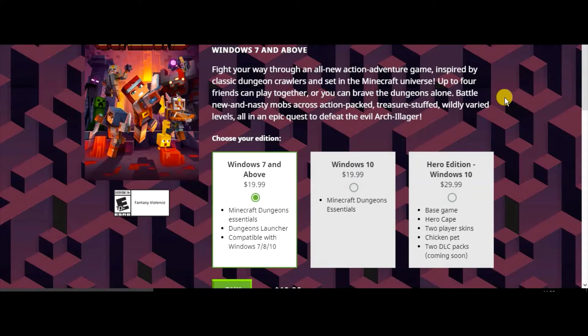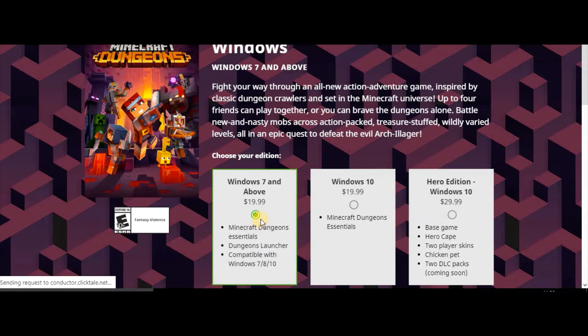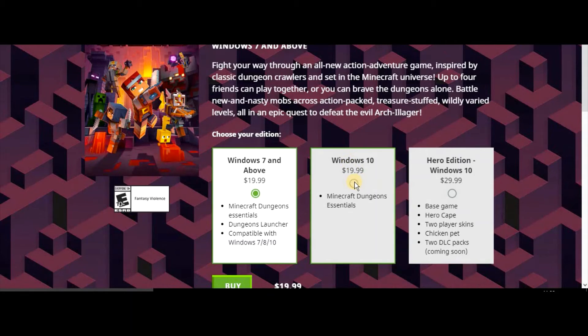You have an option — you could use Windows 7 and above, or Windows 10. If you're on Windows 10, select Windows 10. There's also the Hero Edition for Windows 10, which comes with more features.